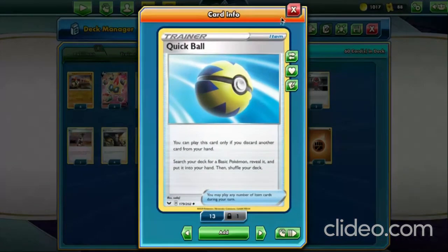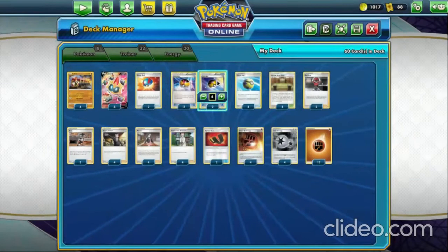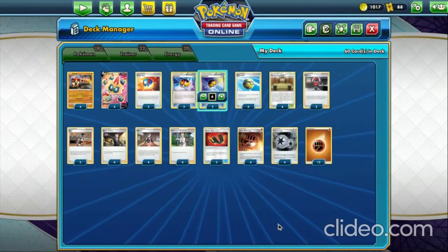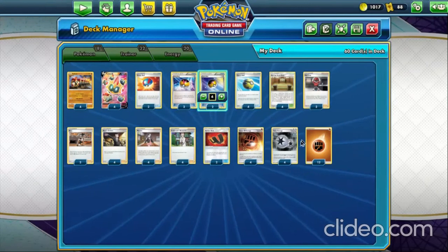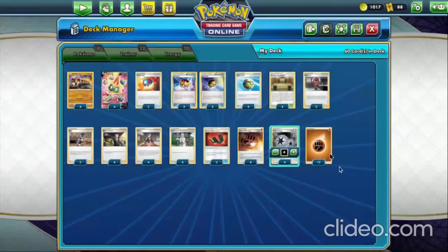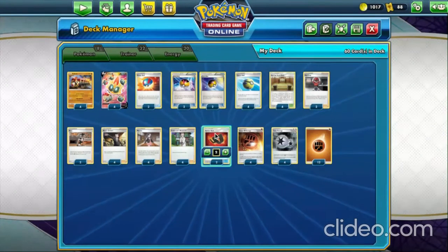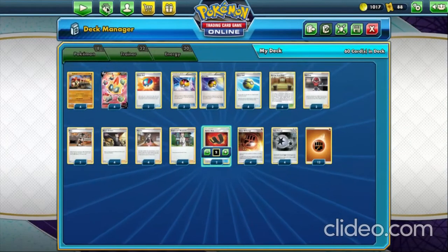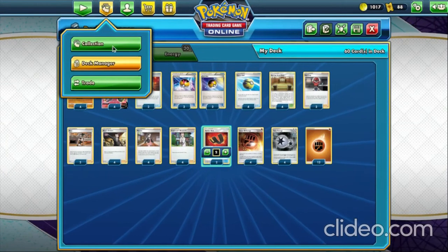You have all kinds of ways to search them out — Poké Balls, Quick Balls, Level Balls, and even some Great Balls. There are balls everywhere. Even the energies — look at this, you've got Fighting energy circles everywhere. That's about it for the deck explanation; it's pretty straightforward.